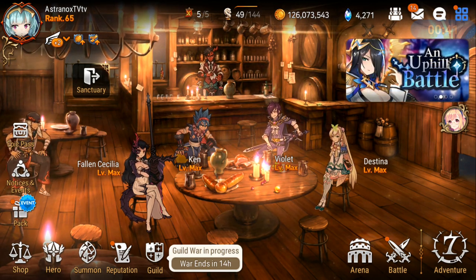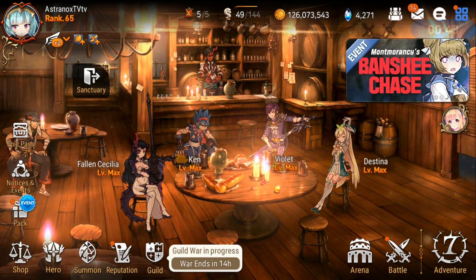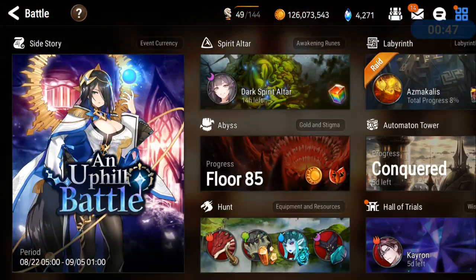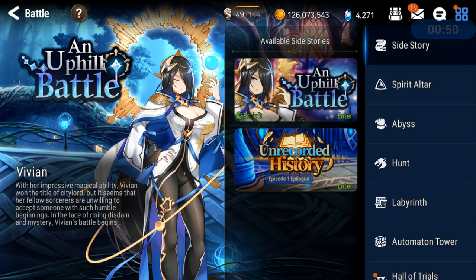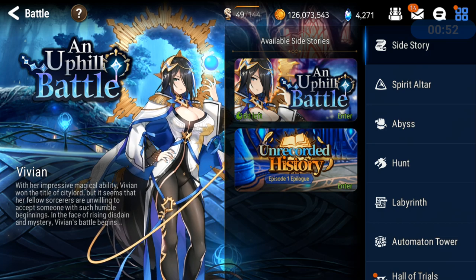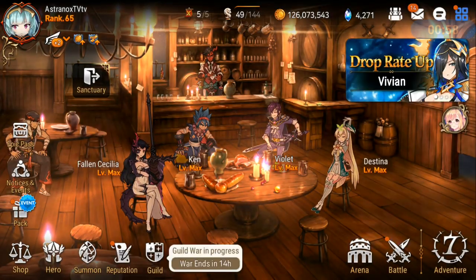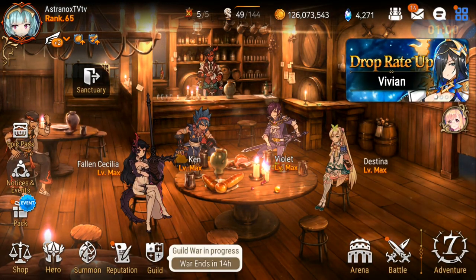That's an easy one. Also, in Adventure you can encounter chests, and also in Battle in the Unrecorded History — when you're fighting in there you can open up chests and get them from there. In the Labyrinth you can encounter chests there as well and get Covenant bookmarks.